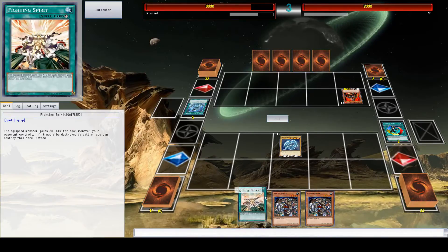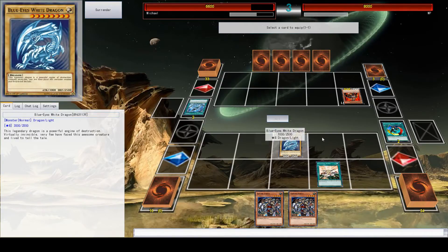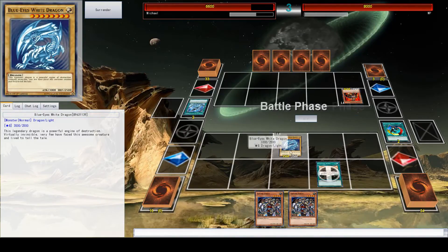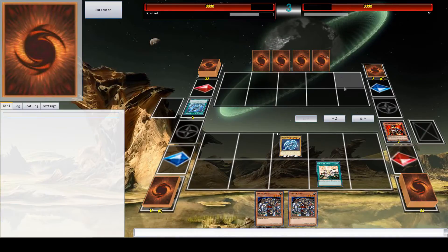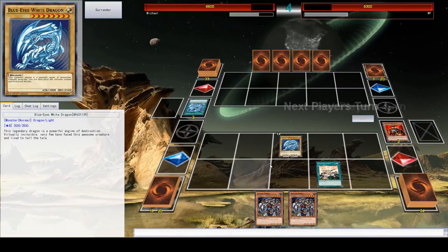Also I can activate this equip card — basically any monster I equip with it gets 300 attack for each monster he has. So if I equip this, it suddenly has 300 more because of that. Now I go into battle mode, I click attack, I click on his card, and I do a good deal of damage. And suddenly I'm winning. Well, we were even before — I like to think of myself as always winning though, even in a tight situation.